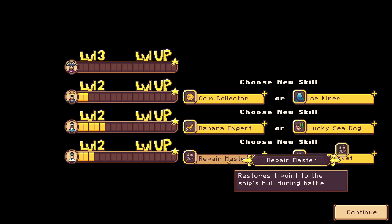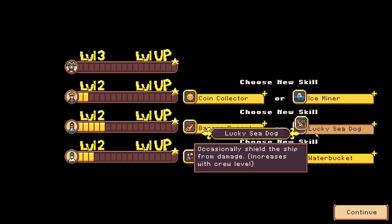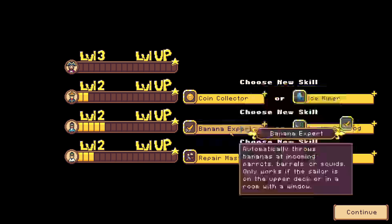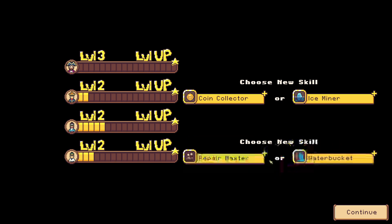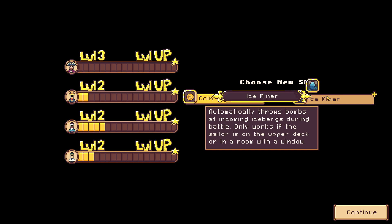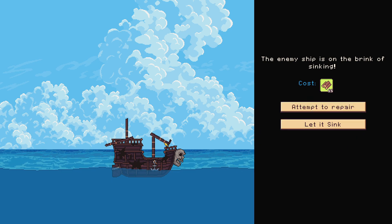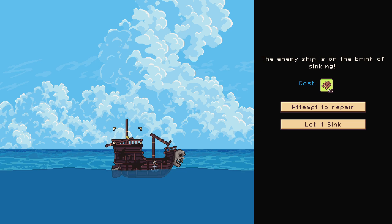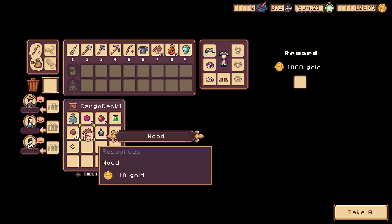Water bucket - I guess he can put out fire instead of just stepping on it. Banana master. Barrels or squids. This guy is the one on the helm. Lucky sea dog. That seems like a very good idea, but I need to stop the barrels, so it will be banana expert. Ice miner. I have a very bad feeling about this. Throws bombs - that sounds important, so let's do it like that.